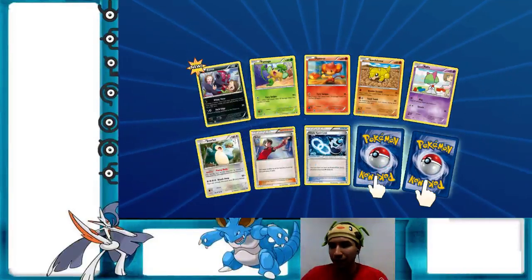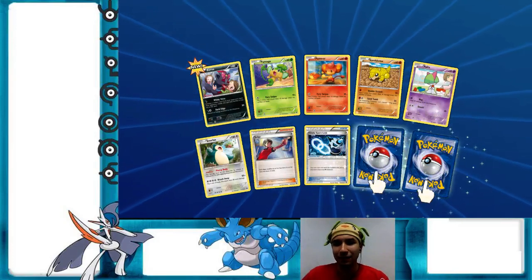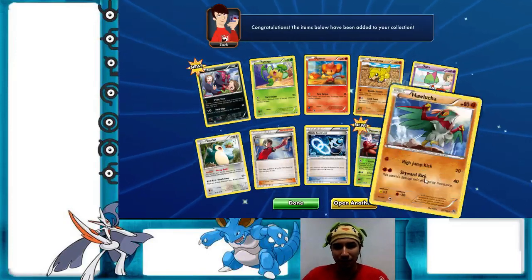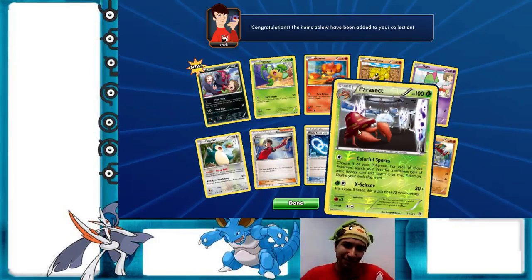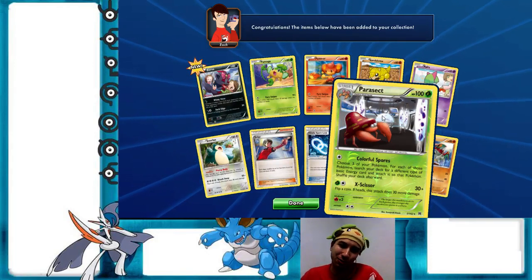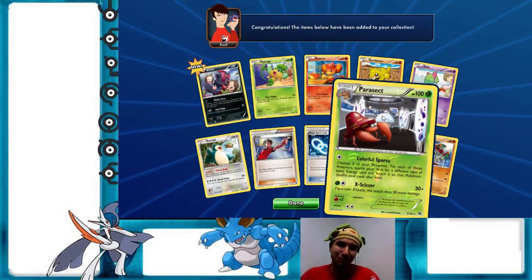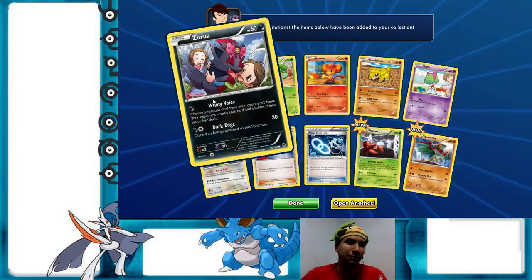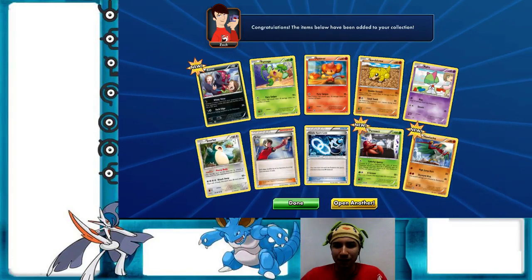Someone in chat asks if I have any packs for them — sorry, I don't, but I will have more code cards in the near future. Okay, Parasect — the artwork, I actually find it creepy. Colorful Spores: not worth it unless you're playing some type of rainbow deck. I also want to say I refer to this Zorua as female because of the pink bow and the first attack — it just makes me think it's a girl.